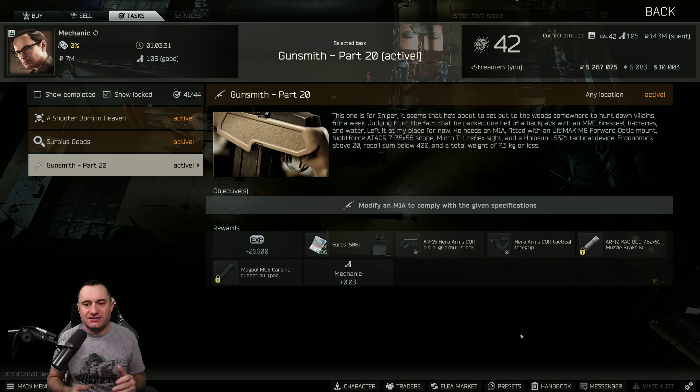If you're on this, I'm going to assume you have loyalty level 3 traders — Mechanic and Peacekeeper. Though you can do it before that, I suggest loyalty level 3 because it's just going to make this cheaper.